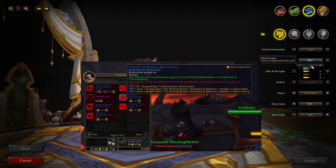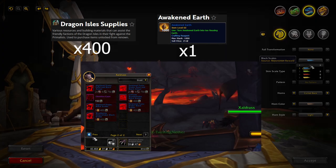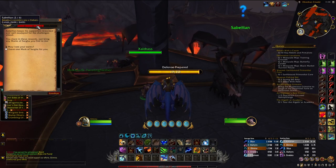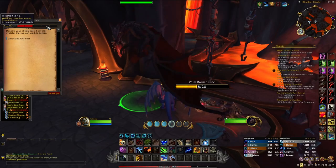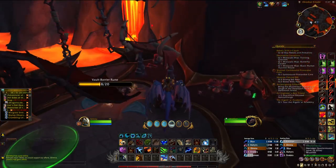Each manuscript costs 400 Dragonite supplies and one Awakened Earth, and there are four manuscripts in total. The vendors who sell these manuscripts are right next to either Wrathion or Cybeleon, so depending on which one you chose, just look right next to them and there's your vendor.